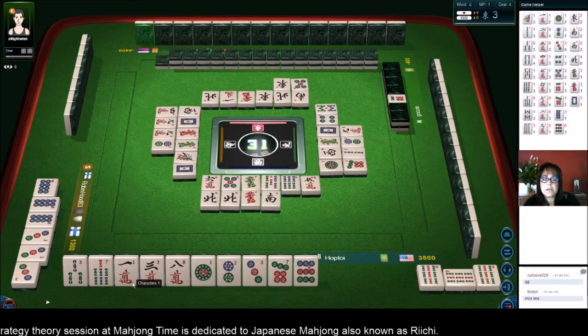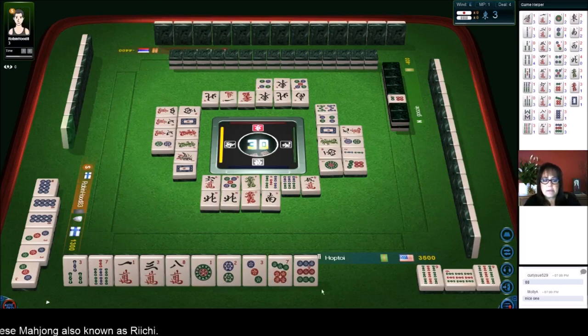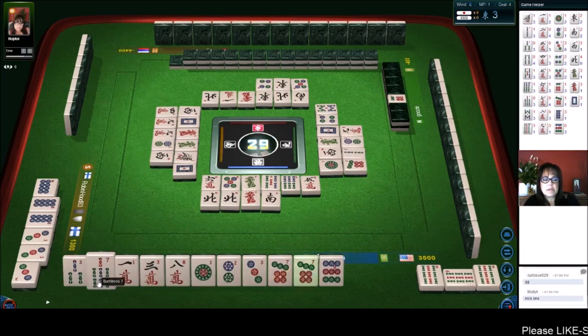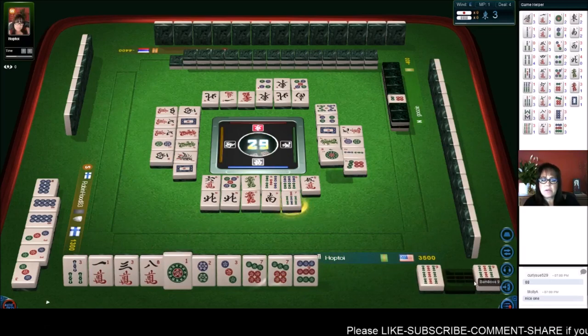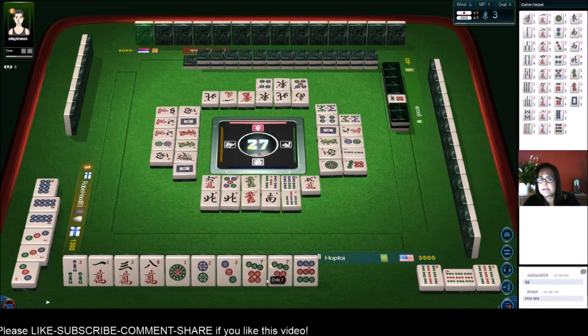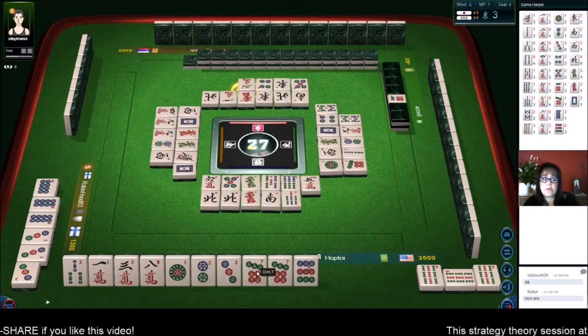At this point what we really need is a pair, and our pair has to be a terminal or an honor. This is going to get tight here. A seven — yeah. Let's get rid of the seven bam. There's a pon here, which means the chance of getting a nine for a seven, eight, nine chi is pretty unlikely. This seven dot, even though that pair looks good, it's not going to be helpful because we cannot have a pair of simple tiles. We need a pair of terminals.